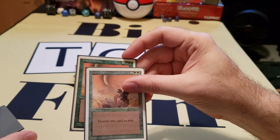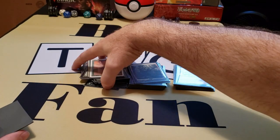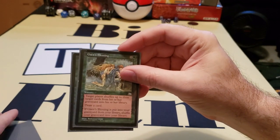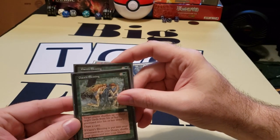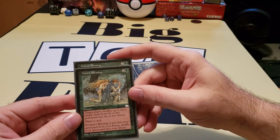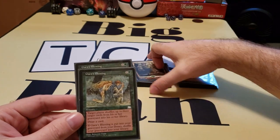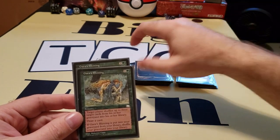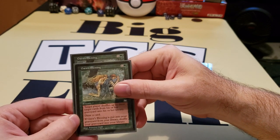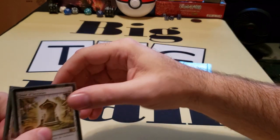Next, we have Desert Twister. I put two of those in there. They're expensive, but they'll deal with any card in play. So if you're dealing with something that's just completely wrecking the deck, boom, there you go. Then we have Gaea's Blessing. I put this card in for two reasons: first, it just gives you a little bit of draw; and then it allows you to rehash cards back into your library to draw later. Also, if someone's milling you, this will actually shuffle itself back in to hopefully help you against the mill.